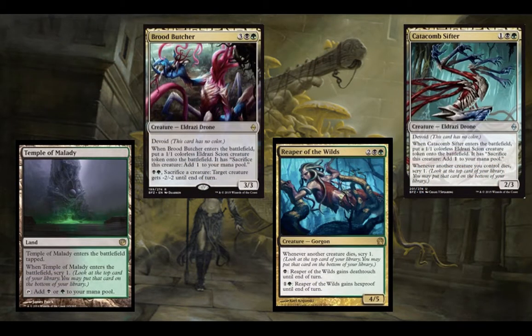Kind of on a stretch for this last bit of cards: I have a land card that lets you scry, and Reaper of the Wilds lets you scry whenever another creature dies. Scrying is more associated with card advantage or card filtering, and I'm including it in the ramp section because you can scry into a land. And then Catacomb Sifter and Brood Butcher — not exactly ramp, but they give you some mana back on their cost because they come with Scions that you can get colorless mana from.